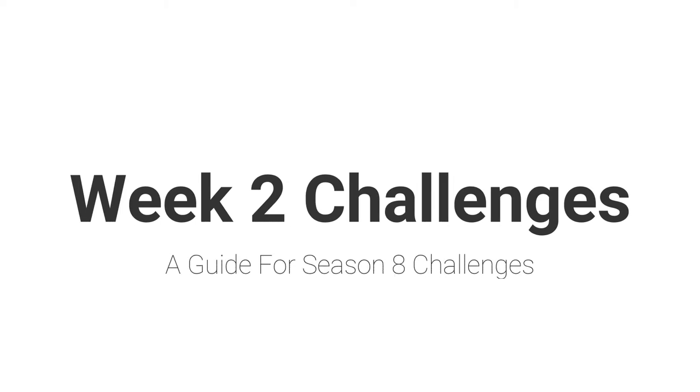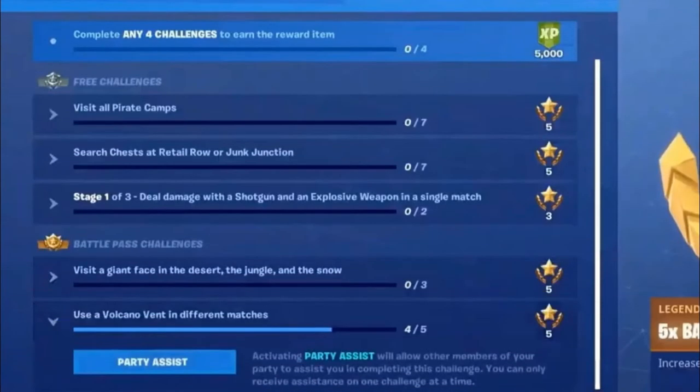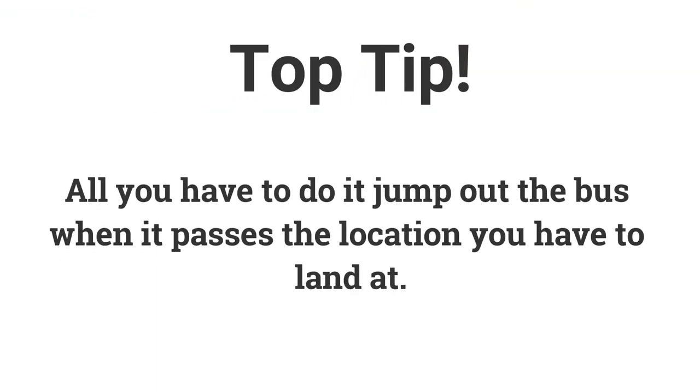And that's it for the week 2 overview, so let's look at the details and show you the easiest and fastest way to complete them. You can also now put a challenge as your party assist, so if you struggle with one, set it as your party assist and you can complete it with friends in your lobby. The first challenge — land at 5 different locations — is very easy. All you need to do is jump out the battle bus and land at the place you need to, and as long as you land somewhere on it, you should get the challenge completed.